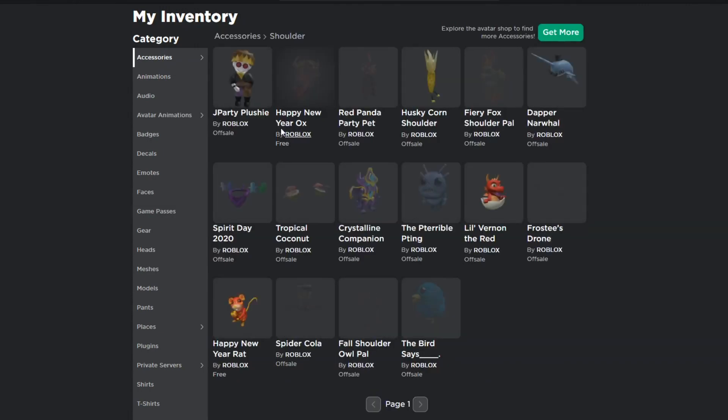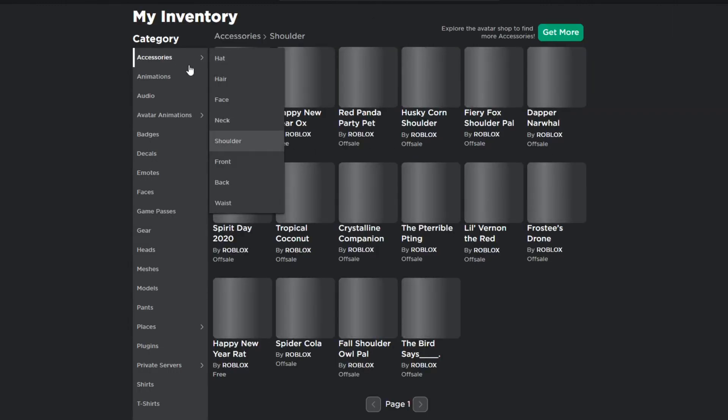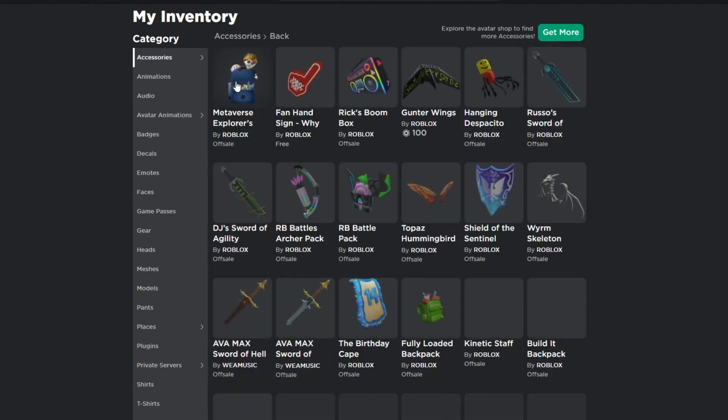To get the J Party Plushie, go upstairs in the Bloxy Awards and find the claw machine — just press E on it to get the plushie. To get the Backpack, you have to do a scavenger hunt finding multiple items — I have a video showing where all the items are, making it really easy. Go try it out for yourself!